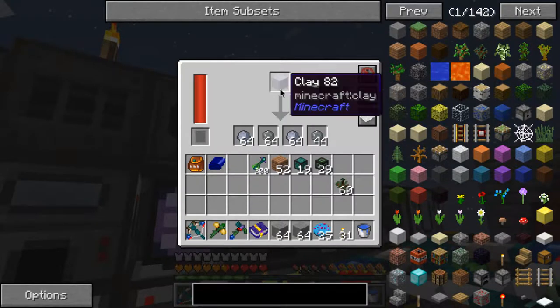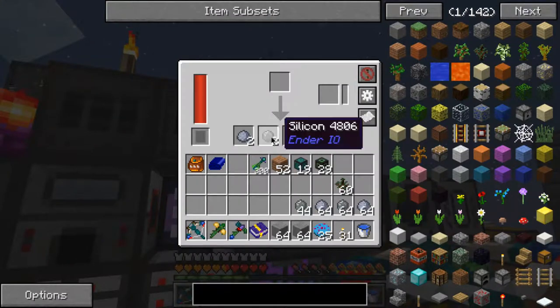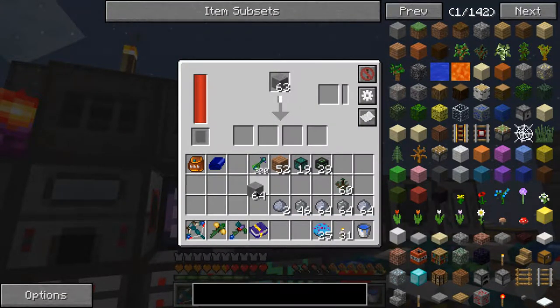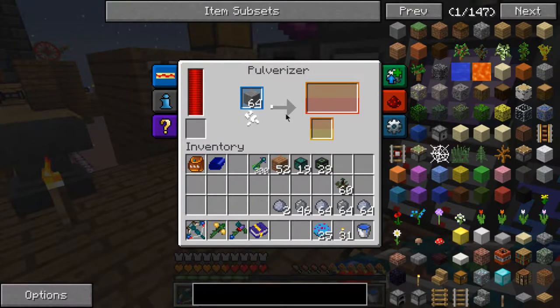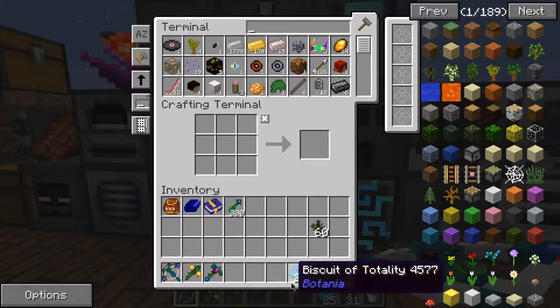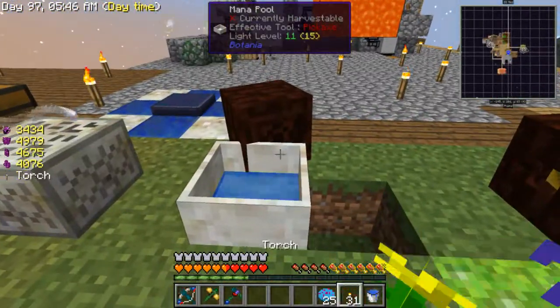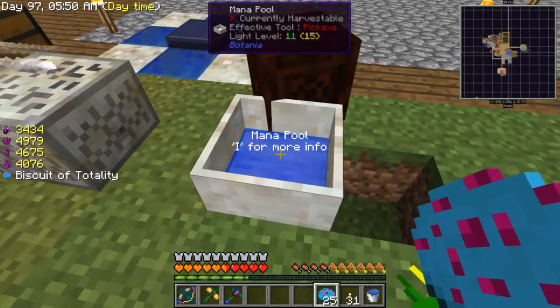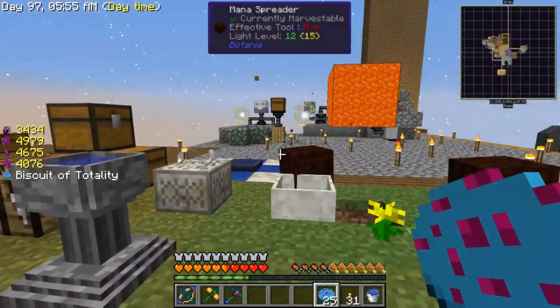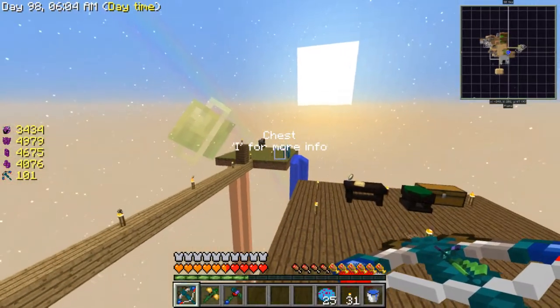That filled up way too quick. If I put that in here now it should make sand. Oh yeah, I can put it in there — does it just make gravel into sand? Never mind, I'll just leave that running for now. I also had this mana pool nearly completely filled up and I put a stack of cookies in there because I thought they took a lot less mana than they did to make these biscuits of totality, and they just wasted the whole thing.